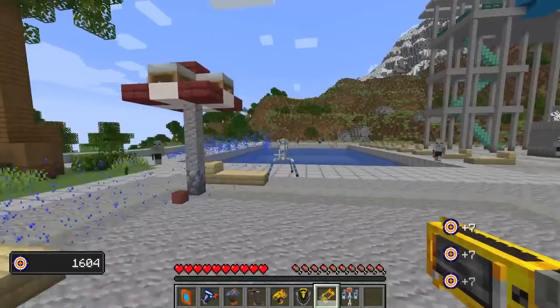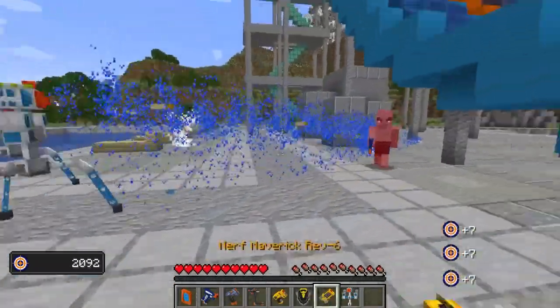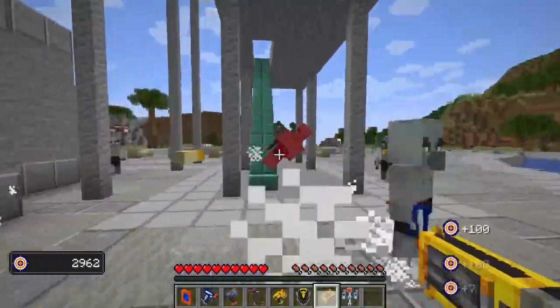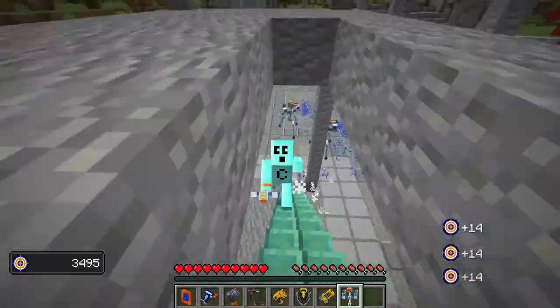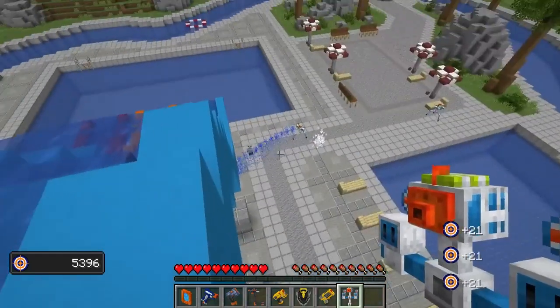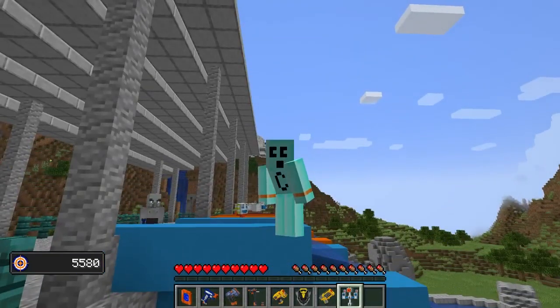Take that, boys. Get him. Soak him. Can I place down multiple turrets? Yeah, I can — I'm unstoppable now. All right, turrets, do you mind doing all the work for me? I'm going to head up and go down the slide — it looks like a lot of fun. They're still going down there. I'm just getting points, just chilling up here.